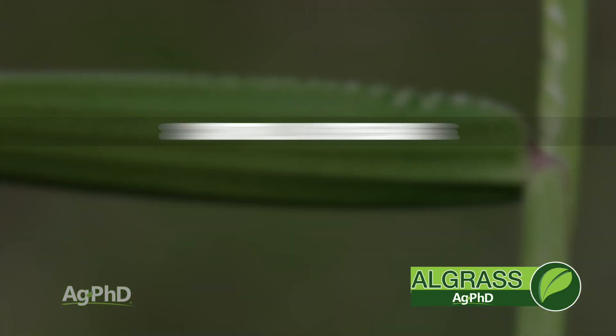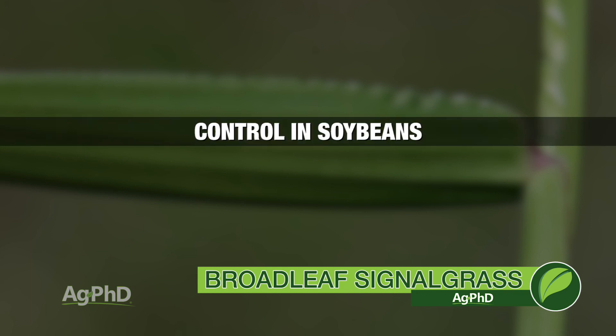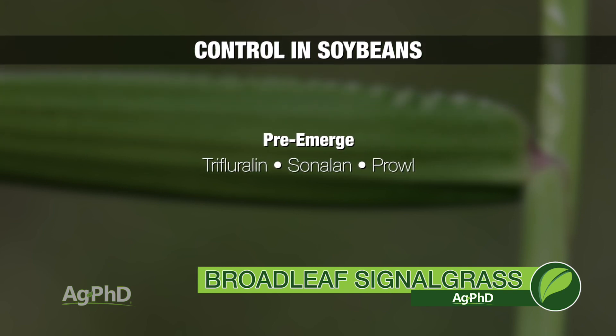Let's talk about a real easy scenario: soybeans. You can start with Sonoland, Treflann, or Prowl — one of those pre-emerge options. That's going to at least suppress Broadleaf Signalgrass, should kill the early flush, though it may not do the best on the late flush. But there are plenty of other options.